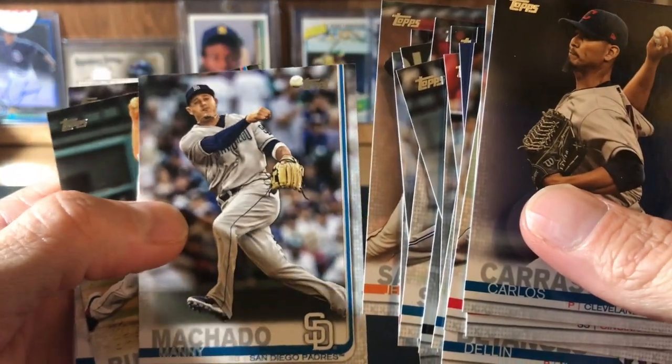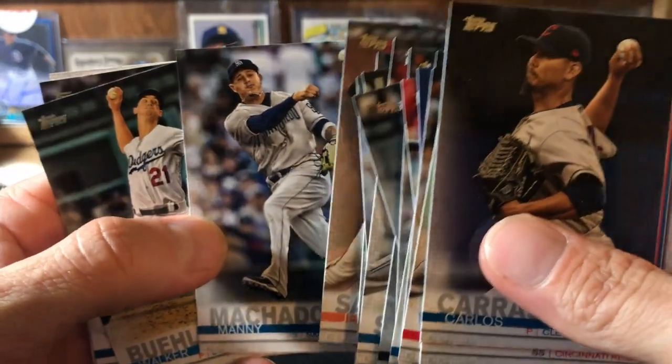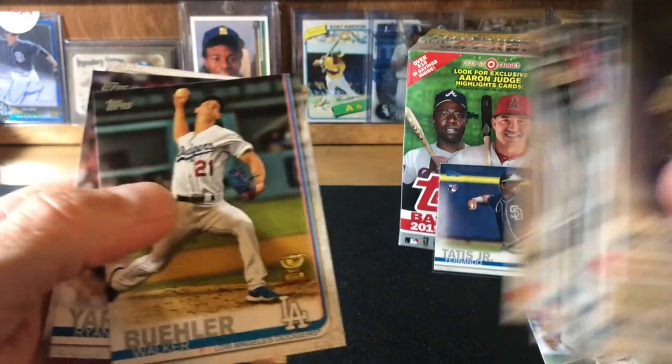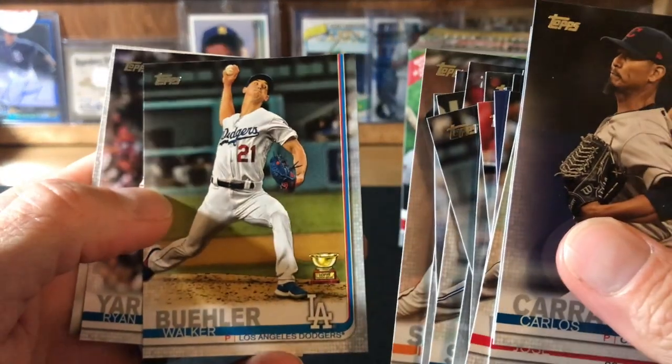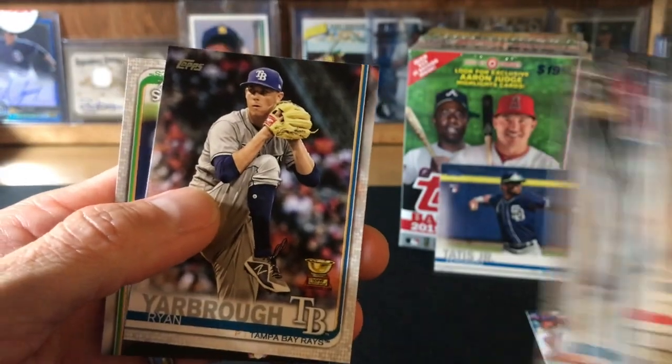Not doing much with the bat, but he is still making moves with the glove. Walker Buehler gold. Topps Trophy, pretty cool card. Yarbrough, same thing. All right, so that was it for the hanger pack.